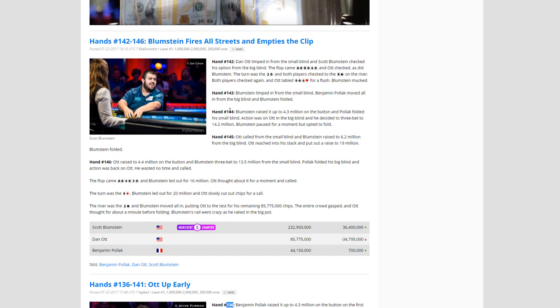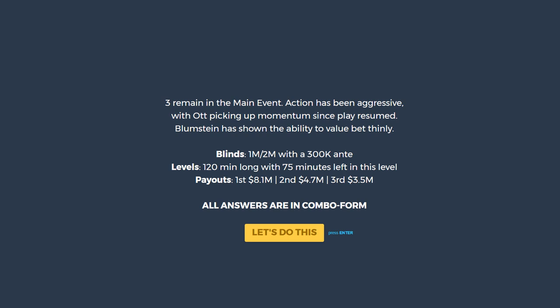Hand 143 doesn't involve Ott. Hand 144: Ott three-bets against Blumstein, who folds. Hand 145: Ott calls from the small blind, Blumstein attacks, Ott limp re-raises, and Blumstein folds. That brings us to hand 146, which is the hand we're reviewing today. Now you have all the important pretext — let's get into it.